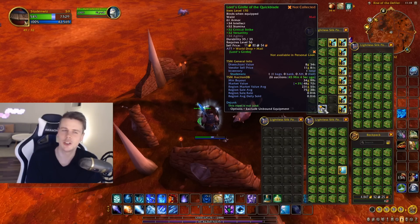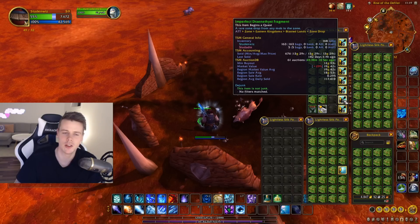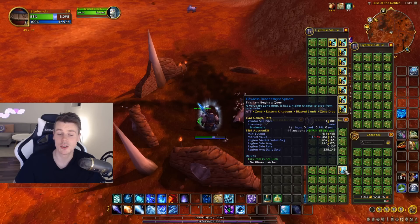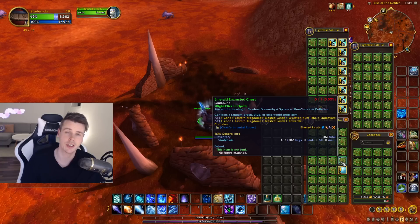So the green ones are not that good and I usually can't be bothered to make a video on these — I just sell them on the Auction House. While the blue ones give you the chest, which has a 100% chance of giving you a blue item and then a small chance of getting an epic item.